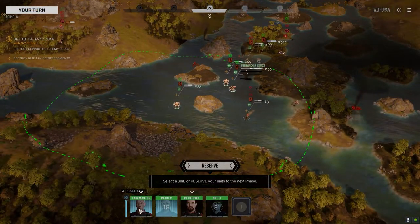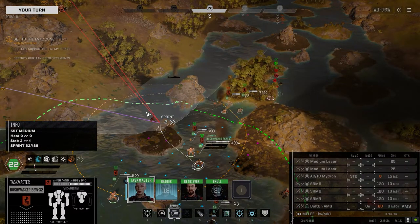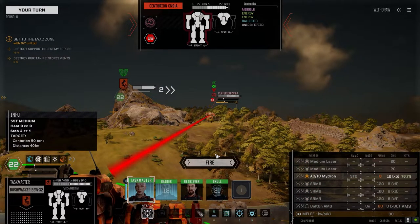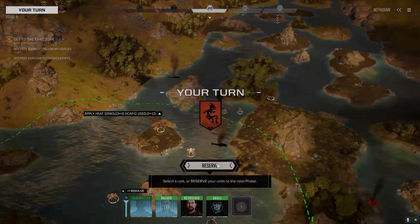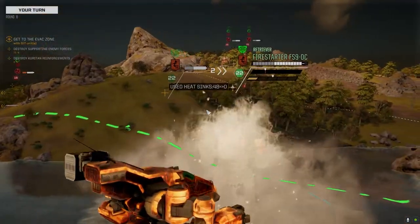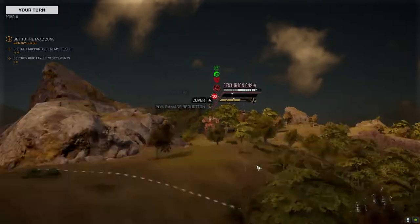What do we got for initiative? Oh, Taskmaster going first — moving like a boss. That's actually pretty good — we're going to take this shot. Nice! Centurion — I think he's the threat now, that Hunchback isn't going to be doing anything for a while. I've got him.